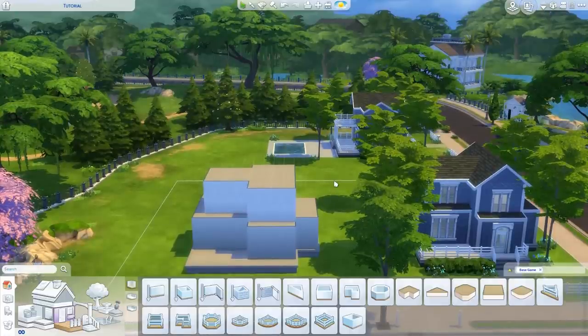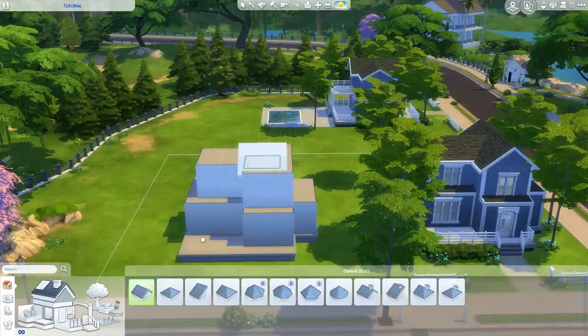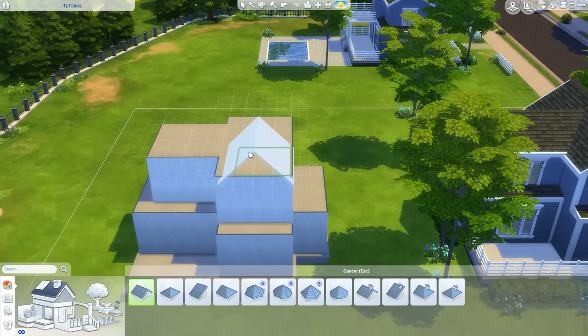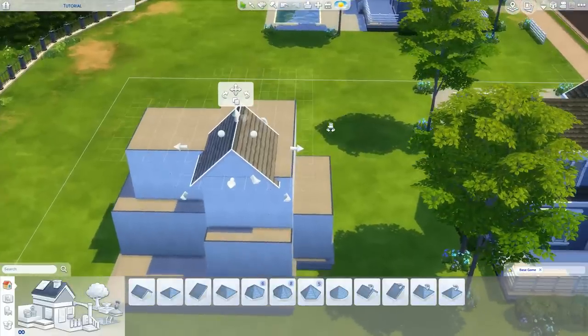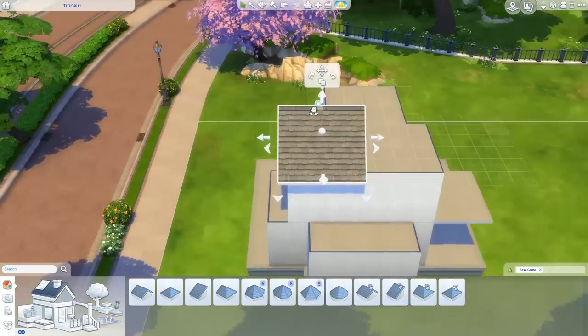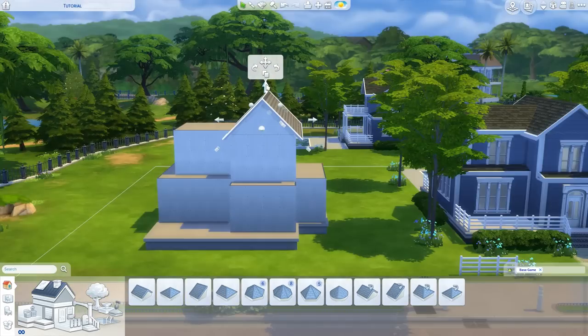There are five roofs on this build - it sounds like a lot but it's really simple. You always want one main roof facing forward to frame the house nicely. Click on roofs and select the gable roof. Rotate it with the comma and period keys so it faces the front, place it at the very front, and use the arrows to make it the same width as your build. Then go to the back and pull the arrow to span the full roof. You can also adjust the height with the top arrow.